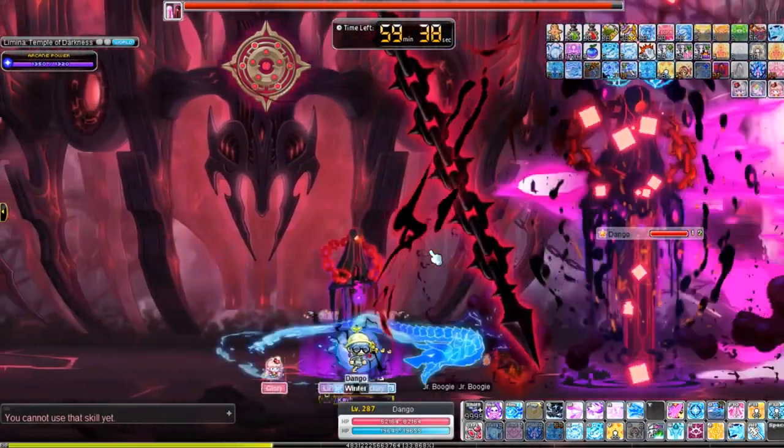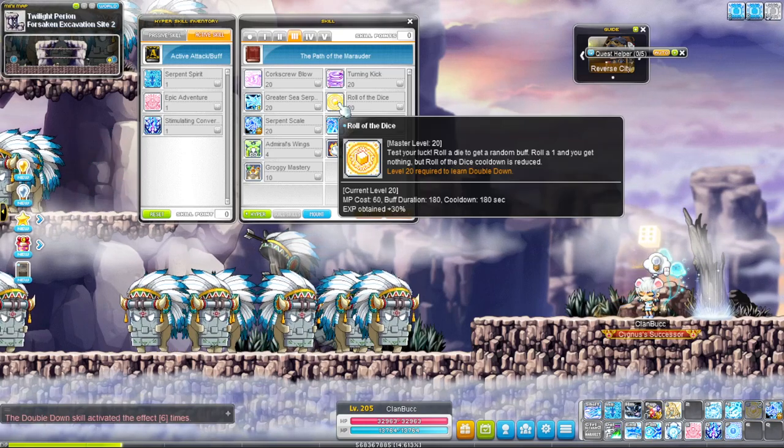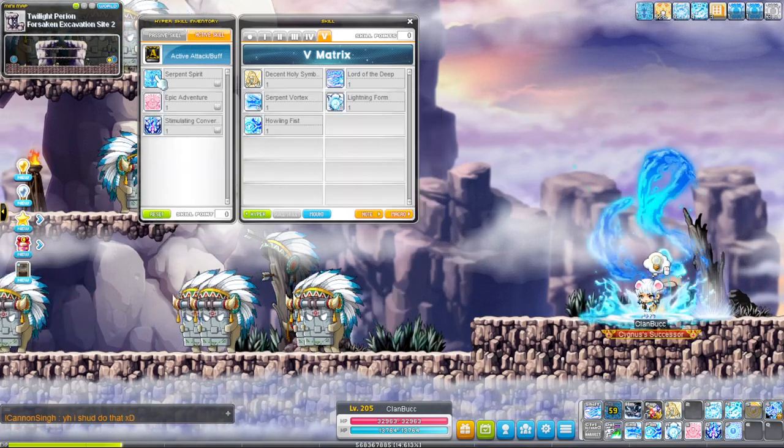The general buffs are as follows: decent sharp eyes, decent combat orders, roll of the dice, crossbones, speed infusion, maple warrior, and serpent spirit.